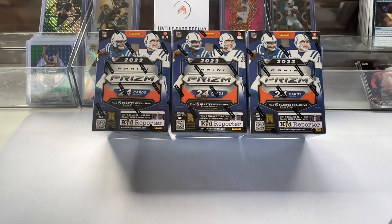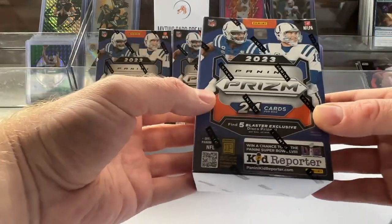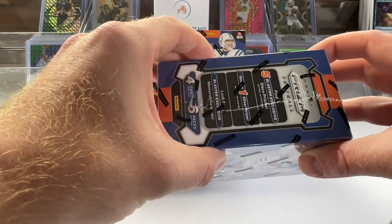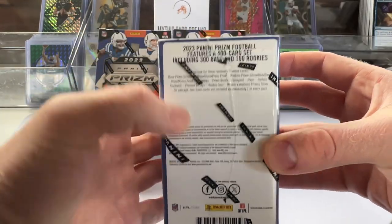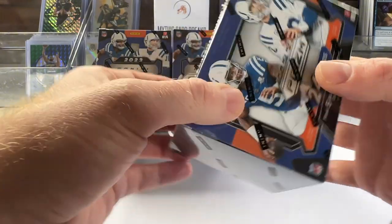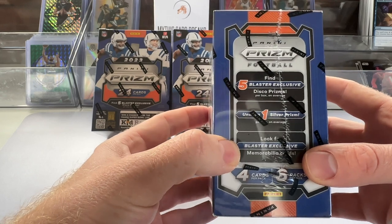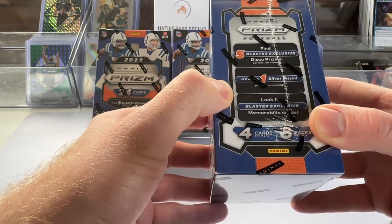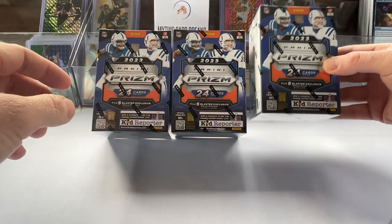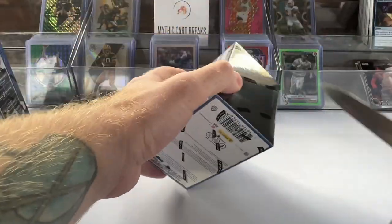It finally came in. We got Prism Football 2023 Blaster Boxes, picked up from Target. It's a short list of what you can get — no autos. You're looking for color: five blaster exclusive discos, one silver, and mem cards. We're going to do three boxes today. We're obviously going for the big rookie quarterback color — Richardson, Stroud, all those.